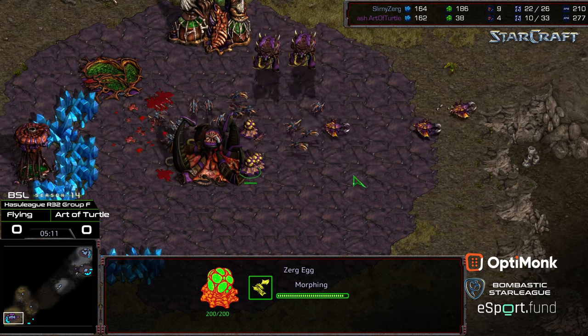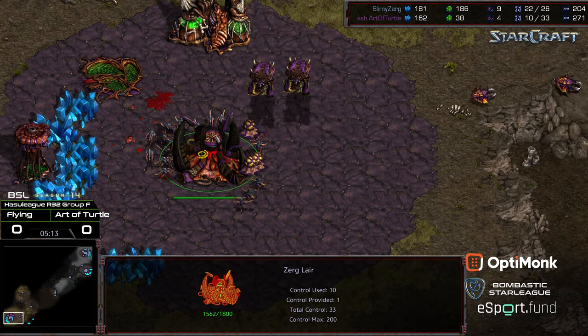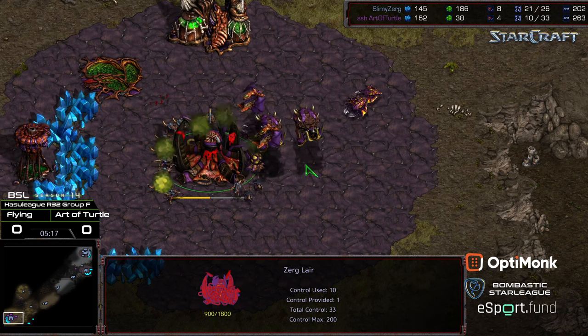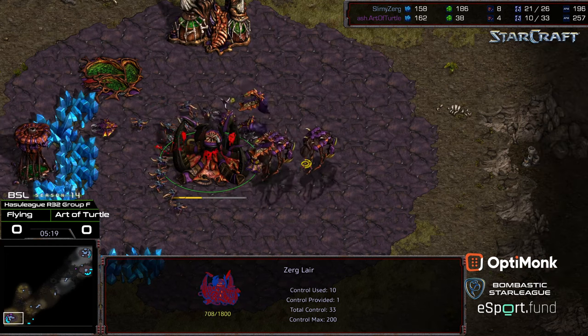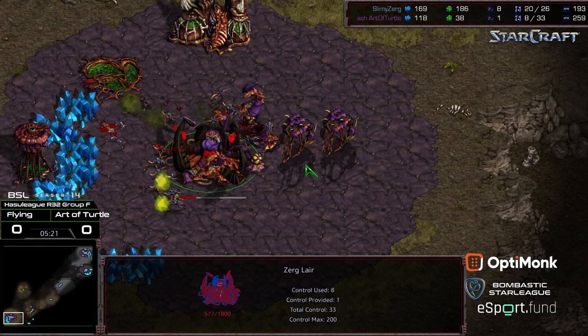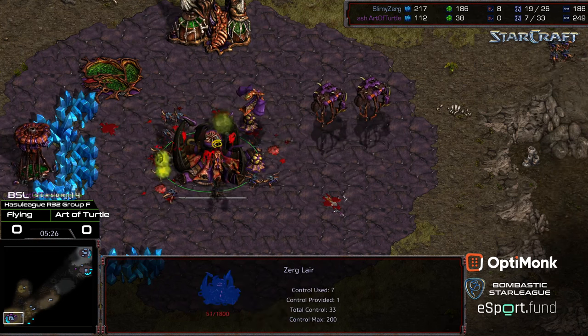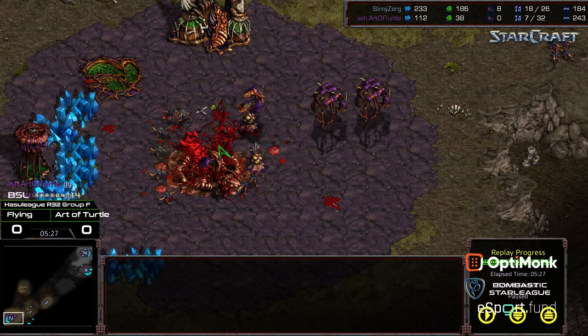Flying doing what he needed to do to turn around and win this. Now focus-firing that Lair. Mutalisks are here, but honestly this Lair might get taken out regardless. And even if it doesn't, Flying with an economic lead should be able to get that Spire up behind this. The Zerglings are pressing away at the Mutalisks. Art of Turtle fires GG, realizing he wasn't going to be able to save that Hatchery in time.